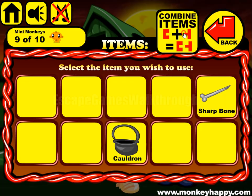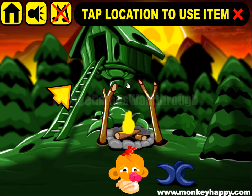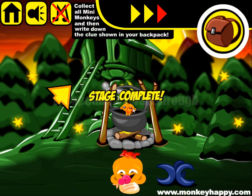We get the cauldron. Now we need to attach the stick to this cauldron and put it on the fire to finish that stage.